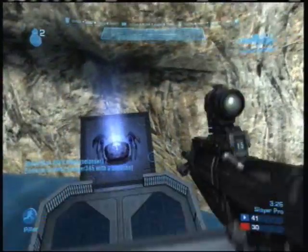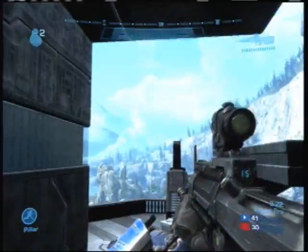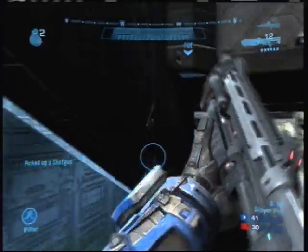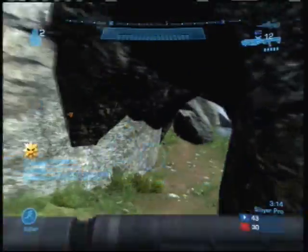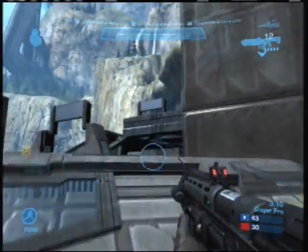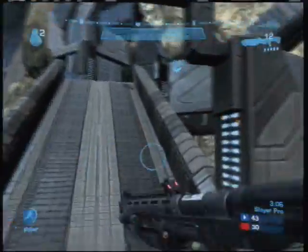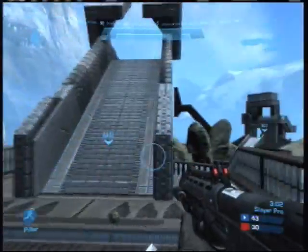Again, I'm checking for a power weapon. I don't want to go running out in the middle of the map — you're much better off sticking to the outskirts. I grab the shotgun here and it comes in handy right away. I get my revenge on this guy, then I saw a red player running up towards this base, so I try to catch up to him, but I think my teammates finished him off before I can get there.